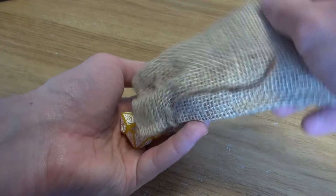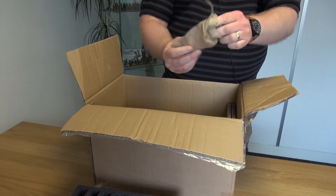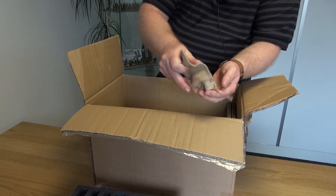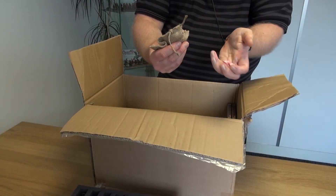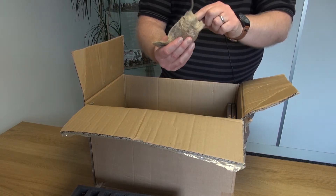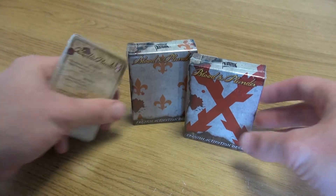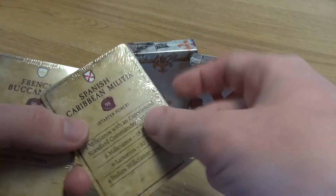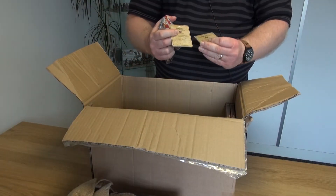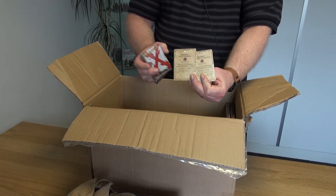So let's have a look at the rest of it. We've got some dice here in these quite nifty Hessian dice bags — D10s for use in the game, and there are different colours to reflect the different factions. Then we've got the decks of cards that come in the game. In this case it's the French activation pack and the Spanish activation pack, but there's also some extra cards — French buccaneers and Spanish Caribbean militia.